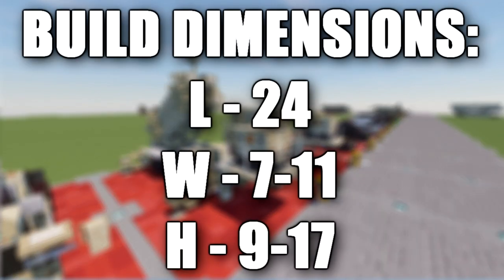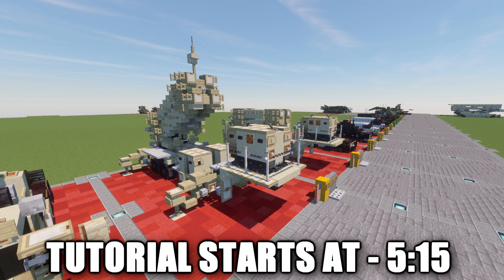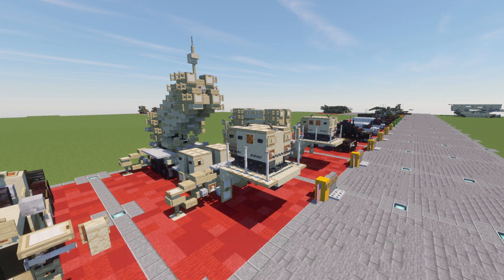In this tutorial we will be going ahead and building the MIM-104 Patriot. The MIM-104 Patriot is a surface-to-air missile, or SAM system, the primary of its kind used by the United States Army and several allied nations. It is manufactured by the US defense contractor Raytheon and derives its name from the radar component of the weapon system, the AN-MPQ-53, at the heart of which is the phased array tracking radar to intercept on target — an acronym for Patriot.